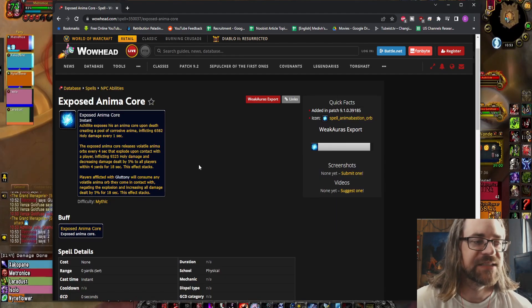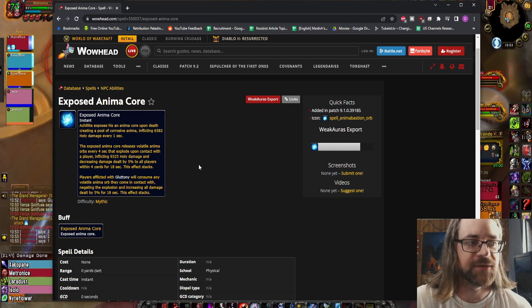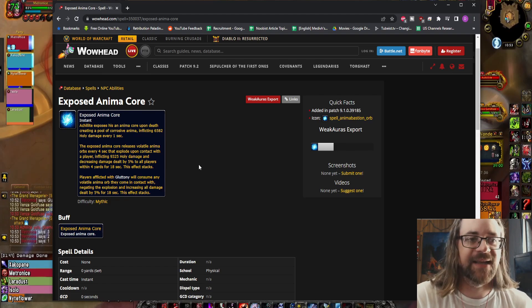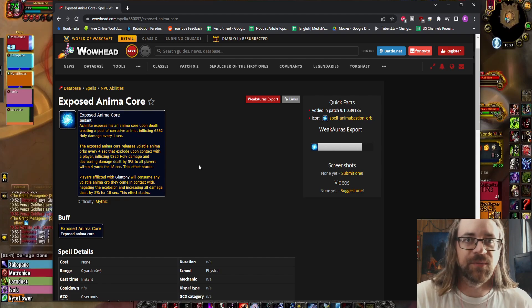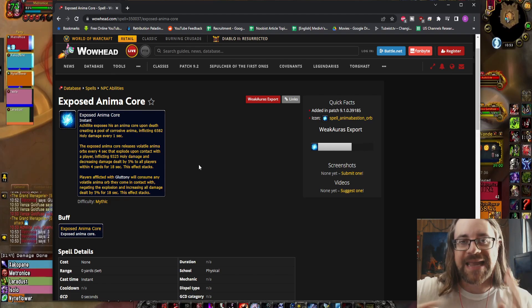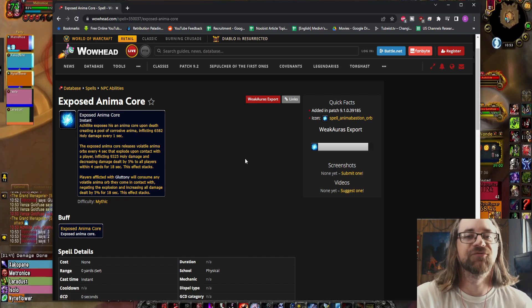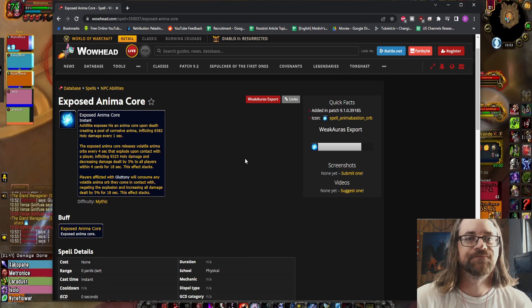The reason this is trickier than it sounds is because of the Exposed Anima Core mechanic — when the boss dies he creates a pool of corrosive anima that inflicts damage every second. You need that pool to be in a place where people aren't accidentally standing when you're fighting the next boss. You want that guy in the corner deep enough that the pool and the orbs are getting stuck, but you want the boss you're fighting to be close enough so you can do this without losing any time. The big issue with this encounter is that the last two bosses encourage really poor uptime.